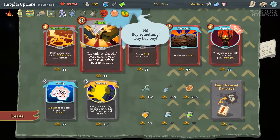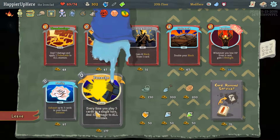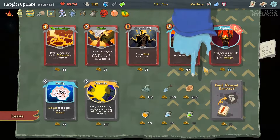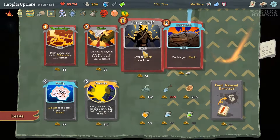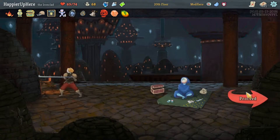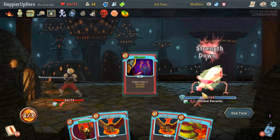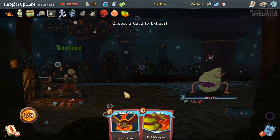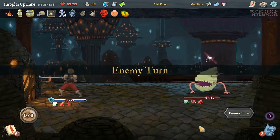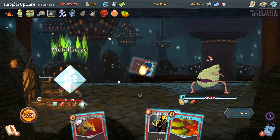We'll save gold for the upcoming shop. I wouldn't mind the extra max HP — not necessarily the heal, but max HP would be great. The cards might be more important. We'll probably get 20-25 relics so we don't need extra relics. Let's take Rupture — whenever you lose HP from a card, gain one strength. We have Shrug It Off, Clash, Thunderclap. Probably don't need Entrenched. I'll take a Block Potion to help with an upcoming elite. Since we're out of gold, we won't go to the shop anymore.